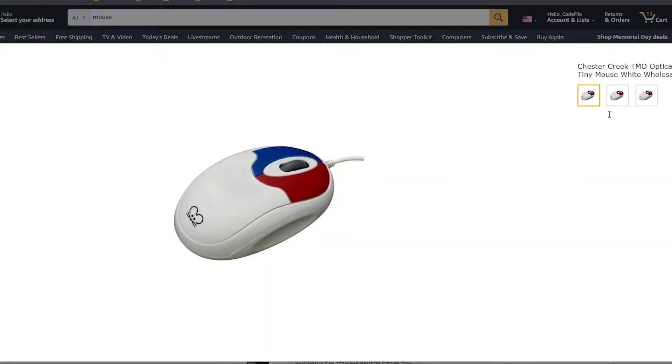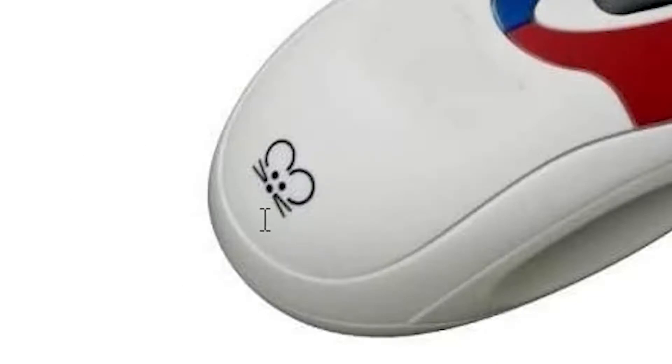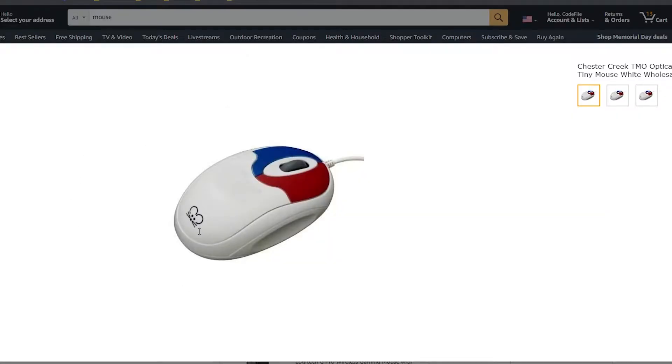Alright, so first, if you want to become a pro gamer, you'll need a good mouse. Now, this mouse is pretty good. As you can see, it has a mouse — so you know that it's a mouse and it's not a giraffe. And right here, you've got the premium red button right there. And then you've got the blue button, so then you don't get mixed up, you know.